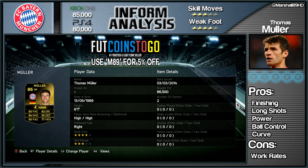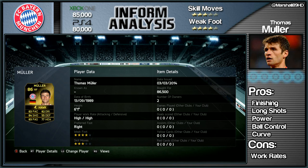Now Muller at the moment in time, he's going for 85,000 on the Xbox One and 80,000 on the PlayStation 4. He's got a 3-star skill set and a 4-star weak foot.